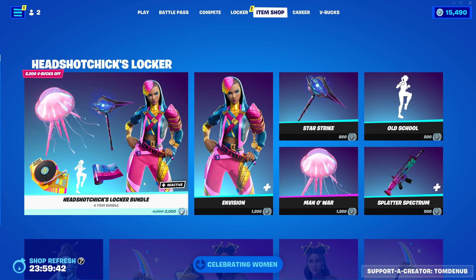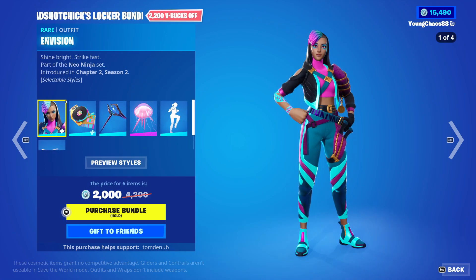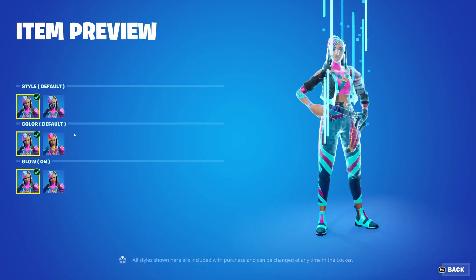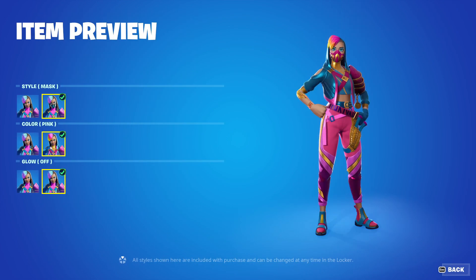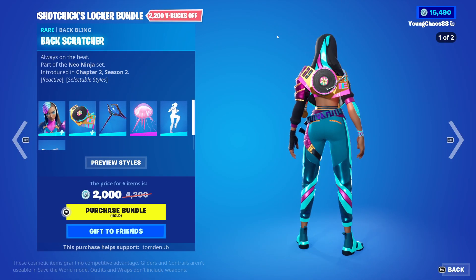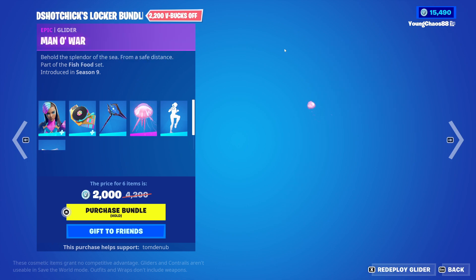It looks like today we have a new locker bundle — the Headshot Chicks Locker Bundle, 2,000 V-Bucks for a total of 6 items. We have the Batplane Backscratcher returning at 1,200 V-Bucks. Love this skin. It has 6 different styles, very customizable — a color style, a style to put the mask on and off, and you can also apply a glow. The Batplane is also reactive to your gameplay and has styles.